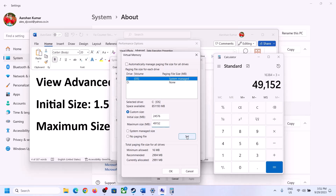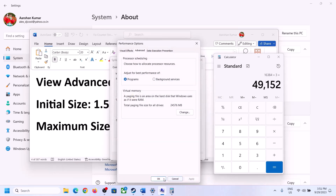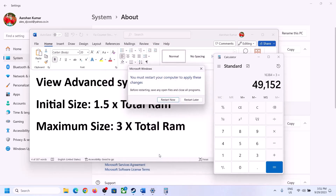Click Set, then click OK, and make sure you restart your computer after applying these virtual memory settings.